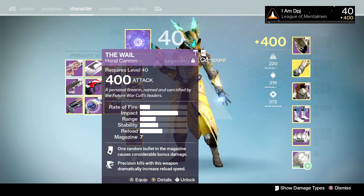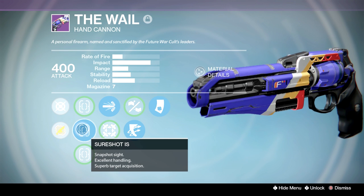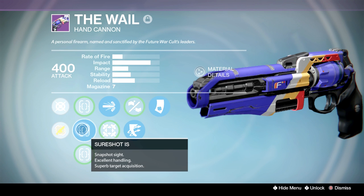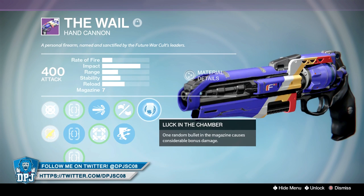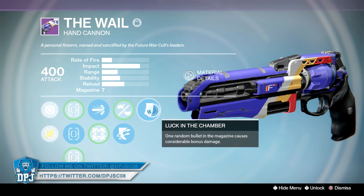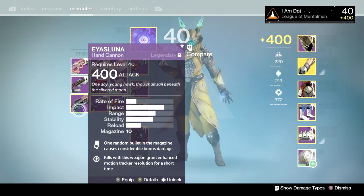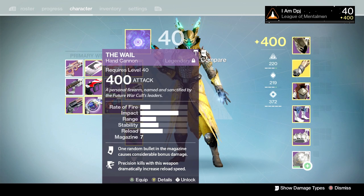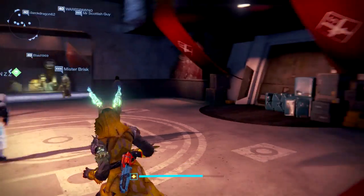You guys are going to think I'm absolutely crazy, but I actually prefer the Whale. I don't know if it's because I used it long before I used the Palindrome and the Ice Luna in PVP, but I just absolutely love this weapon. Range to me isn't that much of a biggie because I'm in your face with a hand cannon — basically shotgun range. On this one we've got High Caliber Rounds, Outlaw, and Luck in the Chamber with seven bullets in the mag. That Luck in the Chamber procs pretty quickly and pretty often. I wouldn't say it's a better hand cannon than the Ice Luna or the Palindrome — I just prefer to use it. It's just me and my weirdness.